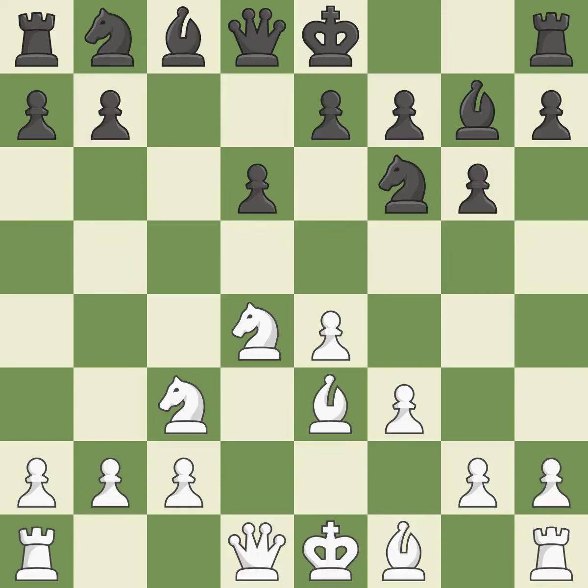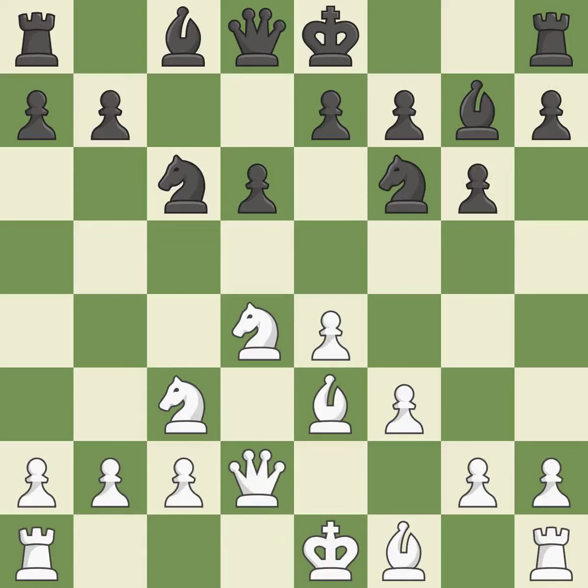Bg7 puts the bishop on the long diagonal in a move called a fianchetto — it is best. f3 supports the e4 pawn and prepares to develop the dark-squared bishop to e3 and the queen to d2, a common attacking setup versus fianchetto systems. Nc6 develops the knight toward the center, attacks the knight on d4, and controls the e5 square. Qd2 develops the queen, defends the bishop on e3, and prepares to castle queenside.